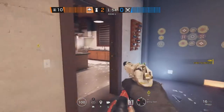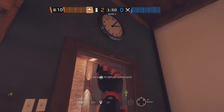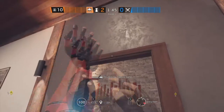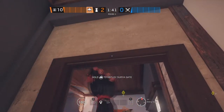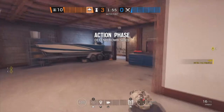The next site for Chalet is Dining Room and Kitchen. Starting off in Kitchen, we're going to be putting an Aruni on this doorway. The second Aruni is going to be in Dining Room on this doorway, and the last one is also going to be in Dining Room on this doorway.